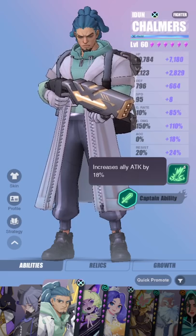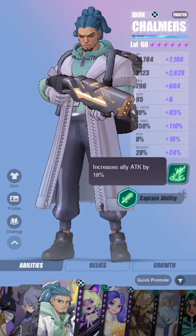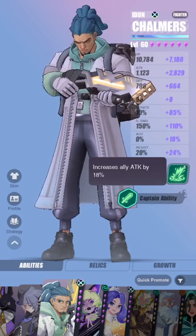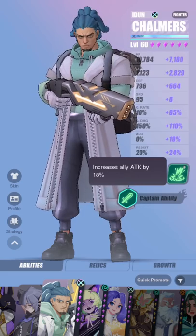He also has a captain ability that increases all allies' attack by 18%, which is pretty useful especially if you're running a team where you're lacking an attack lead — for example if you're not running a Sender. You can use his leader buff which can be quite useful.